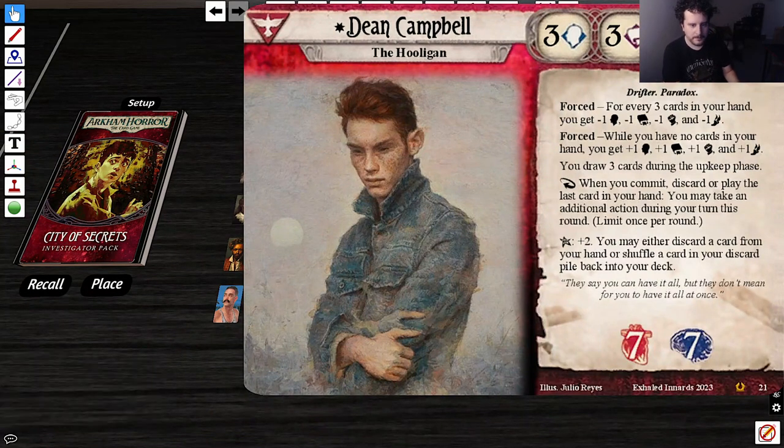Next: Dean Campbell, the Hooligan. Oh, this is Rakdos — so then the first investigator must be Gruul. This one's easy. Rakdos cares about being hellbent by not having cards in hand. Stats 3-3-3-3 for every three cards in your hand, you get minus one to each of your stats. While you have no cards in your hand, you get plus one to each of your stats. You draw three cards during the upkeep phase.